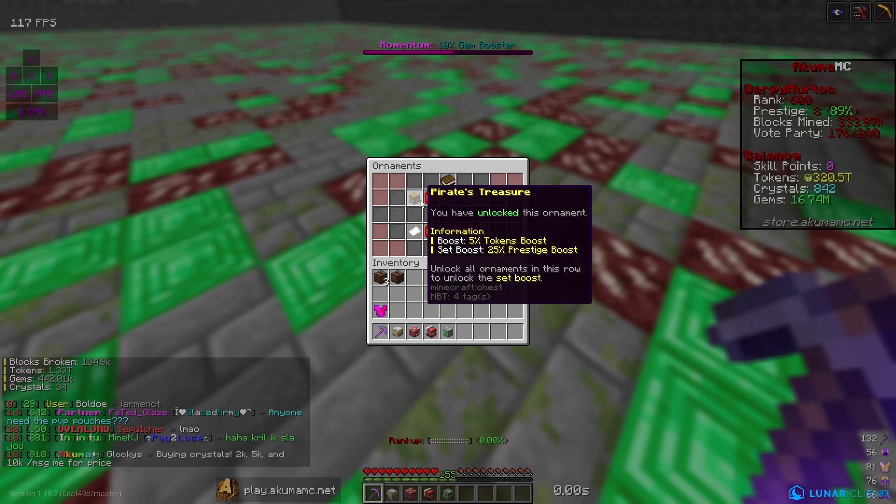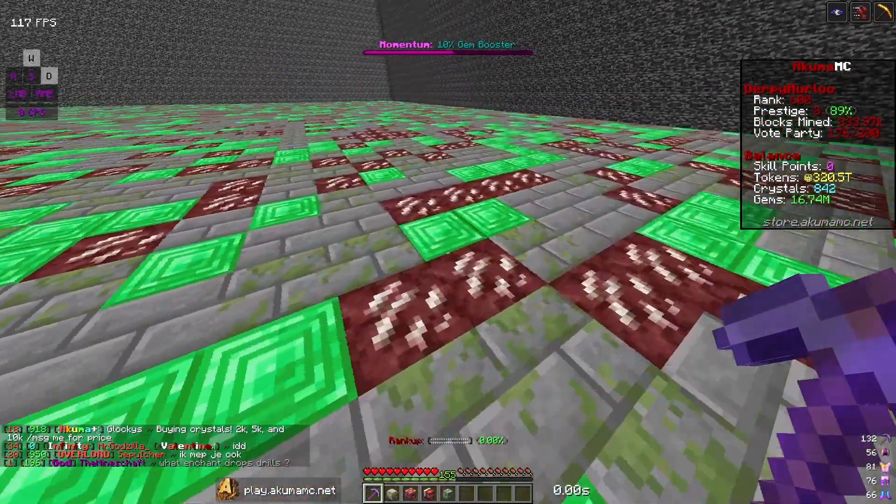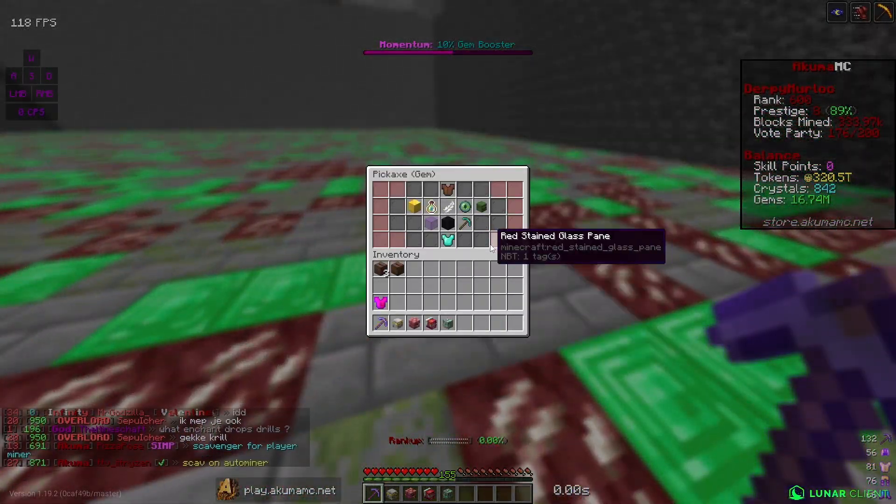I just reached level 600 and unlocked pirate's treasure, which is another five percent token boost — very hype. So now I have a 10% token boost total. We just have four more to unlock, which I'll get all at level 1000.